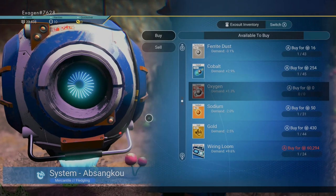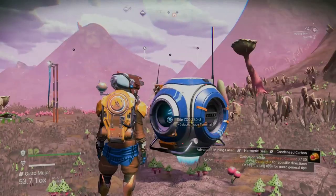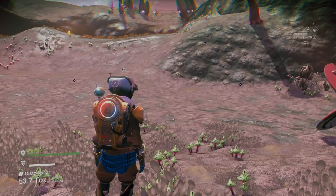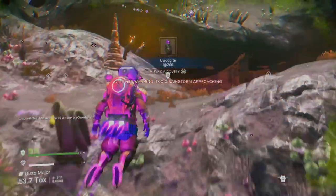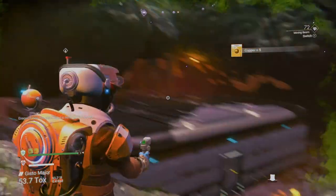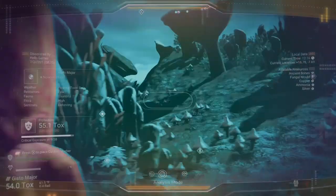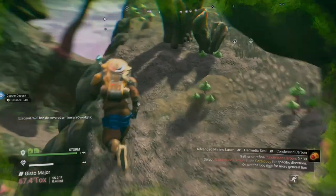My castle in the sky! Scan all the things. Collect some more copper — definitely need that for chromatic metal. Because a lot of things are going to need chromatic metal. There goes the vein.